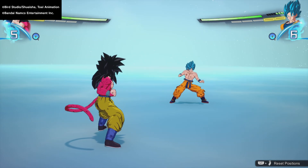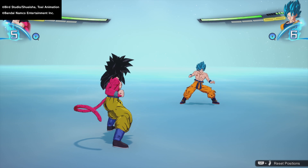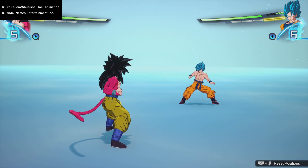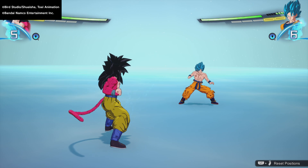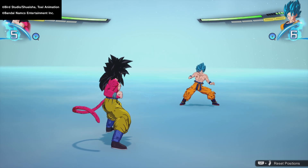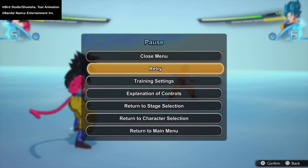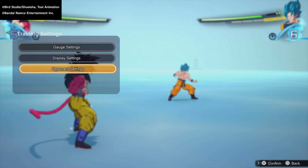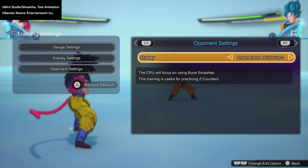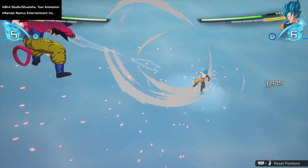I've been seeing people trying to counter when you punch and they fly behind you and all that crazy stuff. I've lost a lot of fights like that. I'm gonna show you how to do it. So first, you guys want to go to Training mode. Once you get in Training, go to Training Settings, then Point Settings, and put it on 'Smash Attacks and Follow-ups 3.' Once you do that, the AI should start punching you and stuff like that.